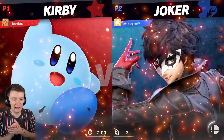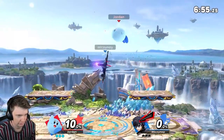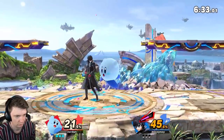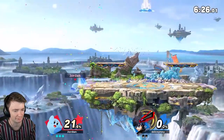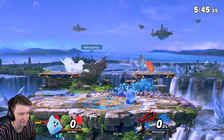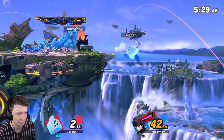9.5 million GSP, and we're versing a Joker — probably the best character in the game versus Kirby, who's unfortunately definitely not the best character in the game. This guy's going to be good. He's looking for grabs — he's missed two grabs already. Maybe not so much shield, maybe a bit more spacing. Dirty! He's swinging now — now he is pissed. Punish that. He goes low, didn't double jump there. Let's just go low. He double jumped that time — okay, he's not a one-trick pony.